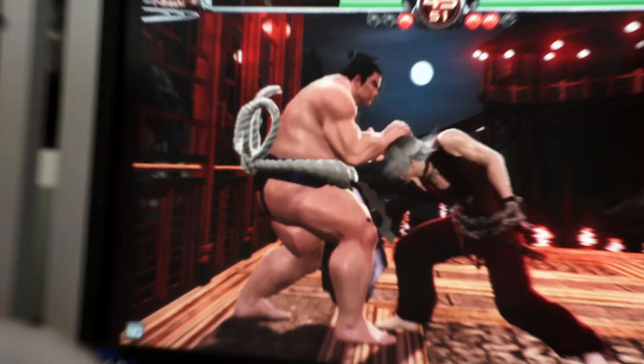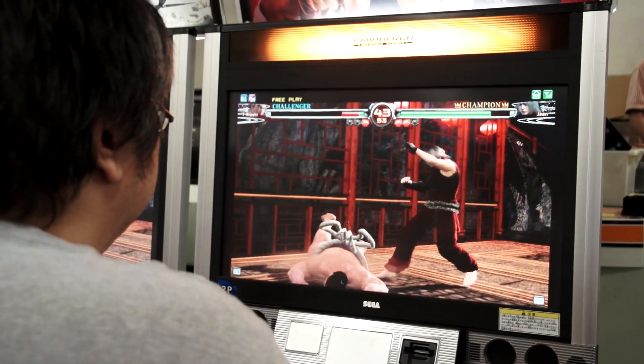In VF4, you were capable of showing hard bodies, but not so much soft bodies. By VF5, we made a significant amount of progress which allowed us to freely create soft bodies — like the CG we're used to seeing today.